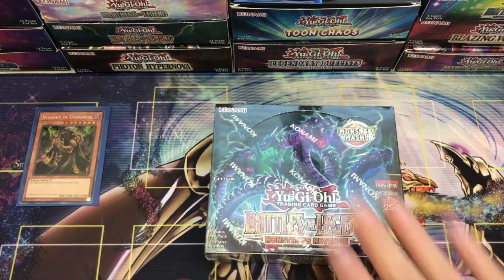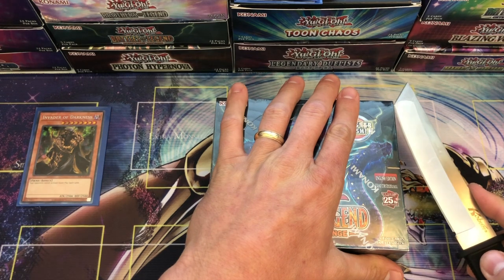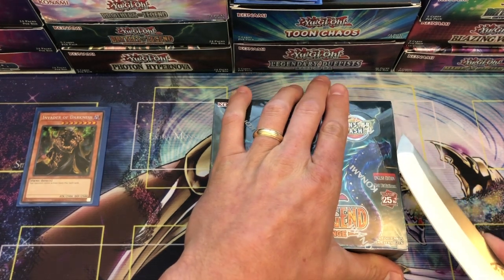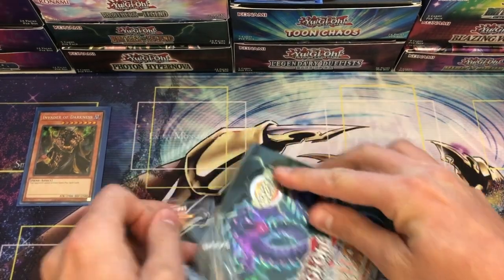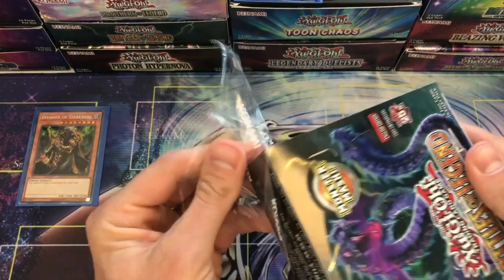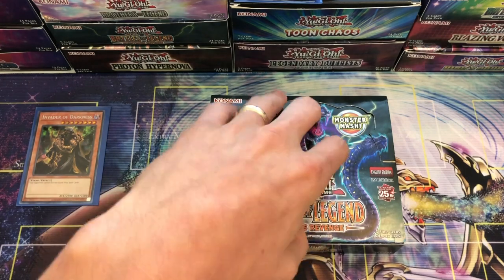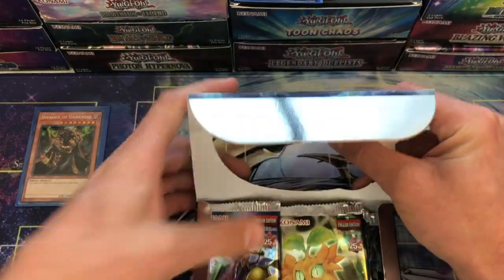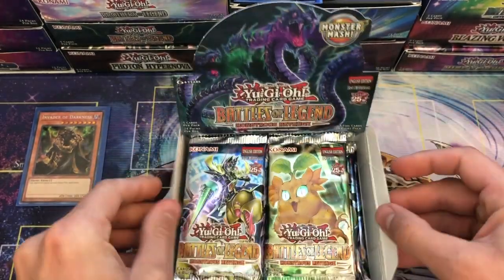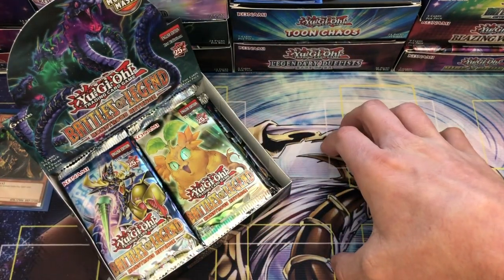We did get an Invader of Darkness — that's pretty sweet! Here's what we're going to do: I'm going to literally pause the video for this — it's going to take me a minute to set up but for you it'll be just like a second. We are going to open this booster box in a different way. We know the foils are in the middle of each pack, so I'm going to take out all the foils and put them face down in a stack.